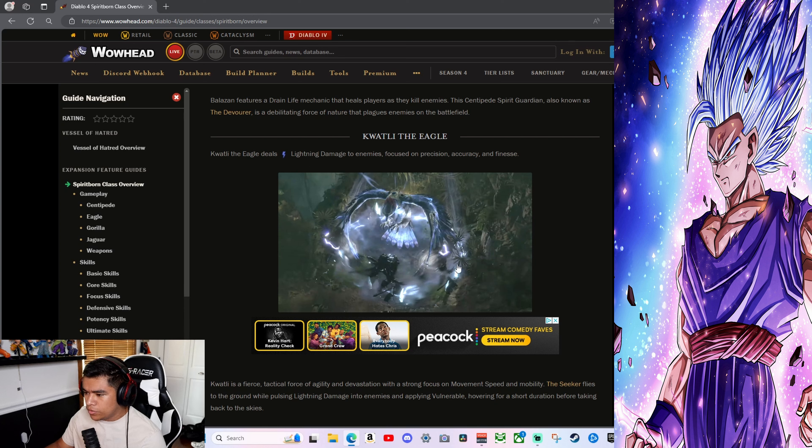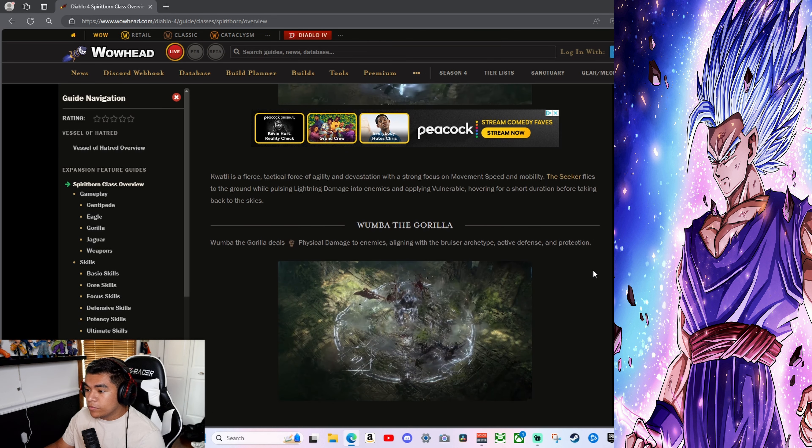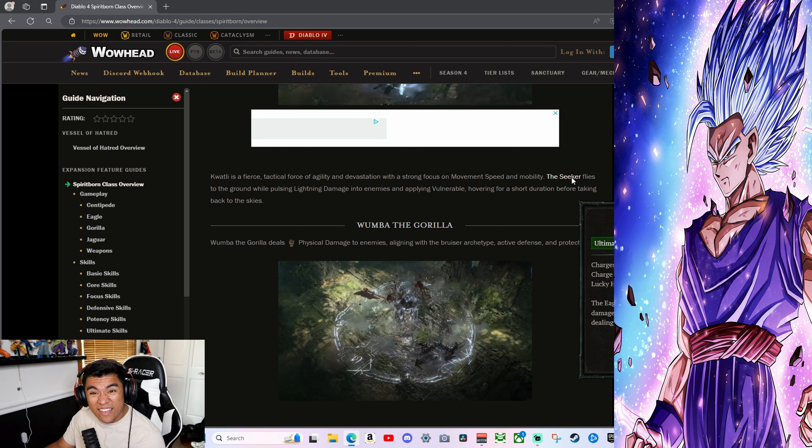The Centipede build is going to be insane — basically unlimited life. The ultimate is called the Devourer: the centipede spirit emerges, blasting enemies for 40% damage and plaguing enemies with poison. The Eagle deals lightning damage and is focused on precision, accuracy, and finesse. Druid, you might have some competition.